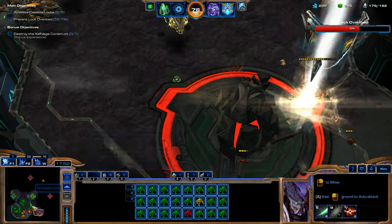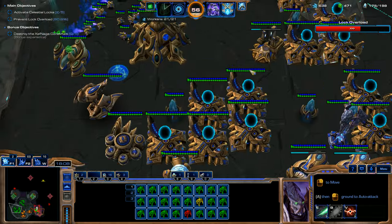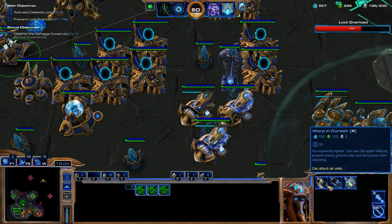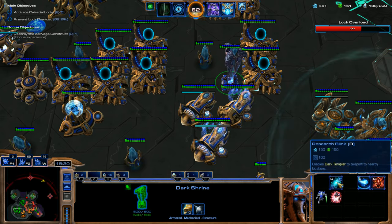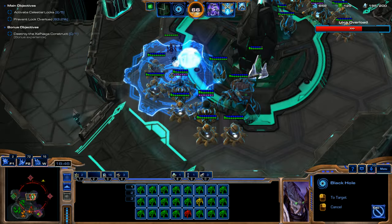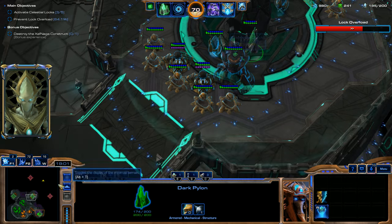As soon as we cap this lock, we're going to use Time Stop ability and clear out the next lock. Making sure to keep getting upgrades. I want to get a couple Oracles — I haven't done that yet, and we do want detection. I think our teammate has been covering detection needs, which is really nice. Getting Blink for our Dark Templar just in case. This incoming wave isn't causing us any real problems.